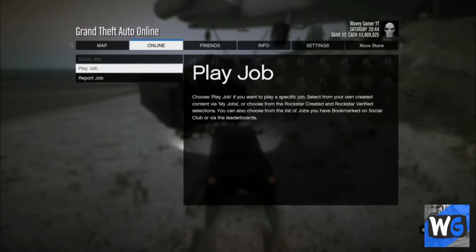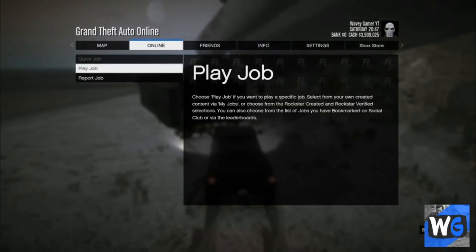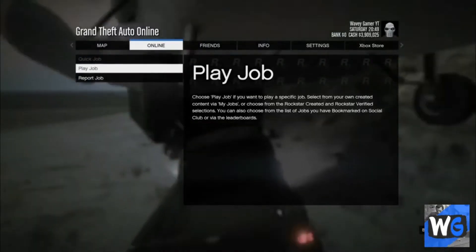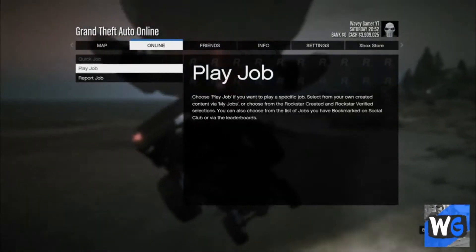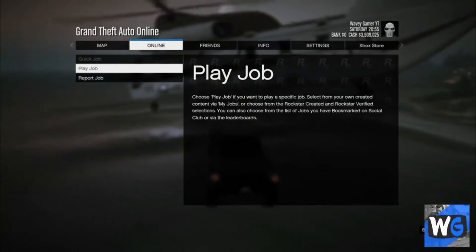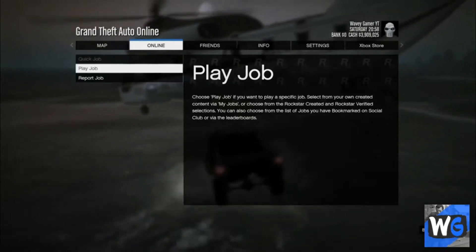Once that happens, tell your friend to pick you up with a Cargo Bob. You need one friend with a Cargo Bob — the session doesn't matter. You also need an MOC. Once you're on that pause screen, you'll know you hit it right if 'Play Job' and 'Quick Job' are grayed out — look at my screen, I can't hit either of those. Once that happens, have your friend pick you up in the Cargo Bob and drop you in the water, then he needs to start up a job.